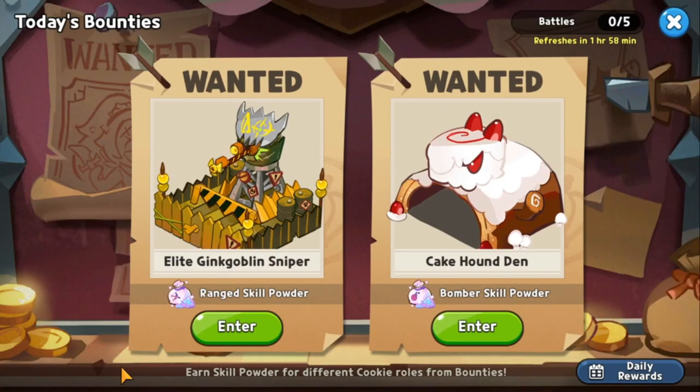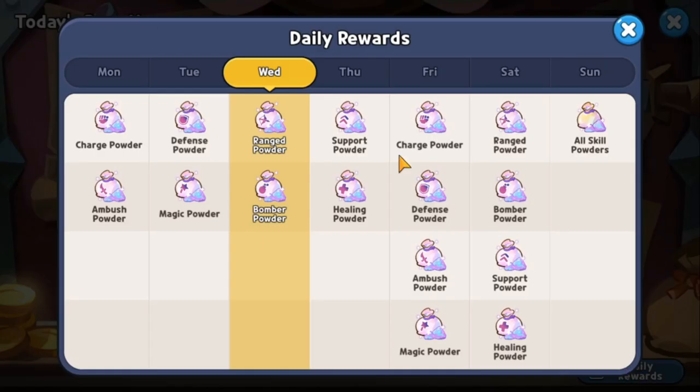Bounties are your only source of powders, and you need powders for your cookie skills. Each day of the week gives a different powder: Monday is charge and ambush, Tuesday is defense and magic, Wednesday is ranged and bomber, Thursday is support and healing, Friday through Sunday includes all skill powders on Sunday. Do not miss a single day of bounties.